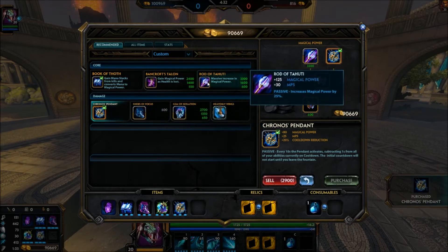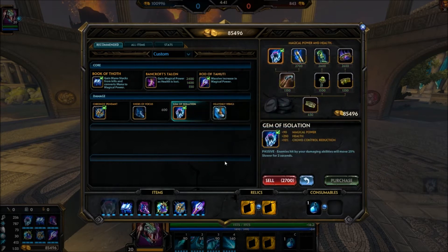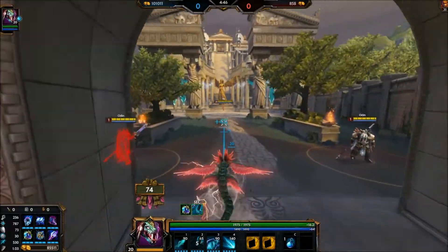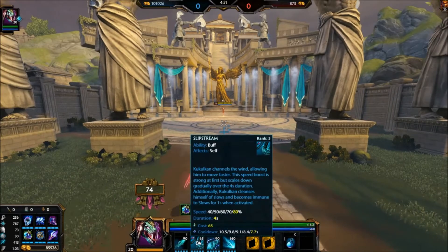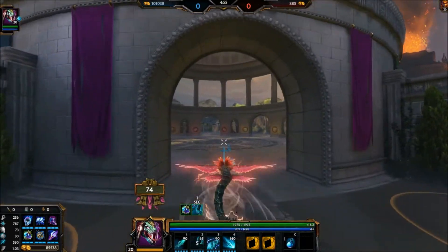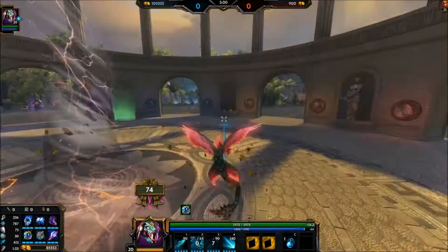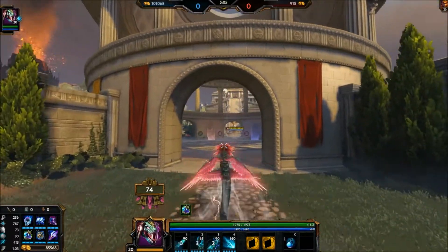Otherwise, going into Kronos Pendant. Then really depending on the gold — if I'm getting snowballed I'll go into Rod of Tahuti here, definitely helpful. And then last item I will go into Gem of Isolation. Just to show you how quick you do move — 600 movement speed is ridiculous, and that's not even with a speed buff or anything. By the time it's done, you can literally use this over and over because you get it for four seconds, and then you have 3.7 seconds where you can slow him, move, and then just keep moving. It is super crazy.